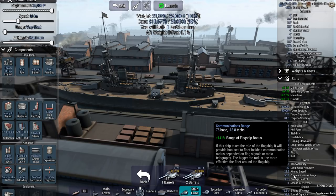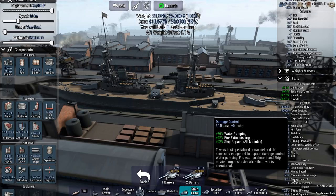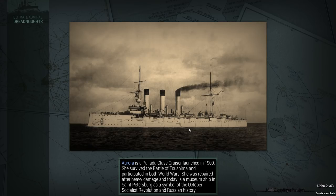Damage control: we have more water pumping, faster fire extinguishing, and faster ship repair. Alright, let's go — jiggling the speed, faster, slower, faster, slower.